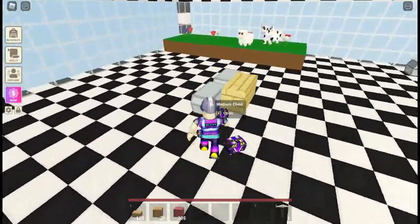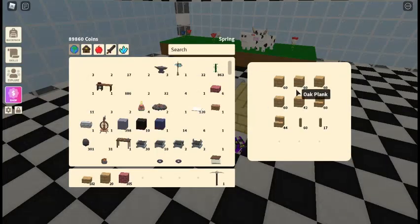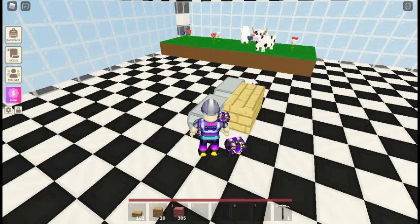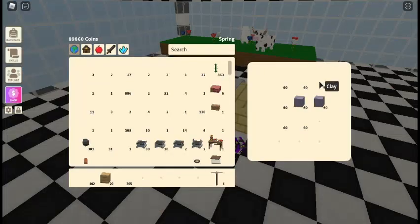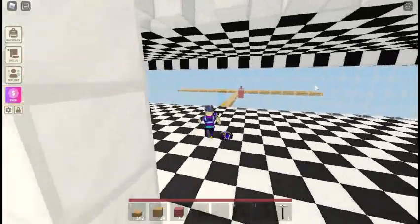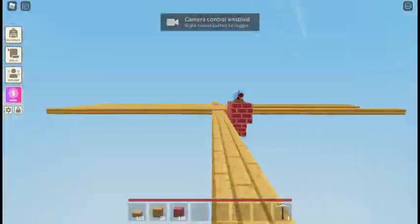Now onto the video. First you need a lot of oak planks — I actually pre-made some. Then you need oak stairs, oak fences, and clay for the flag. Then you would just want to go to the place you want to build.